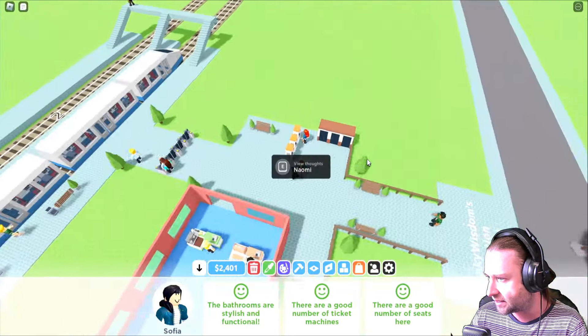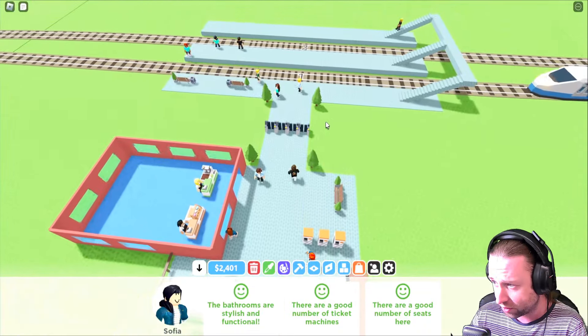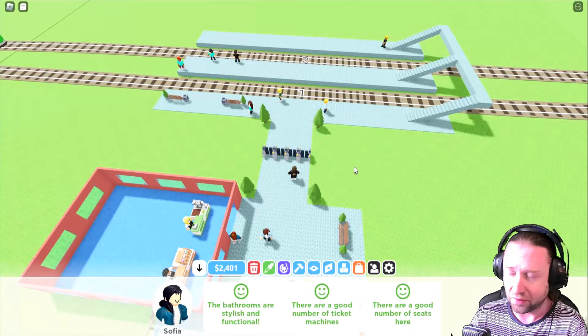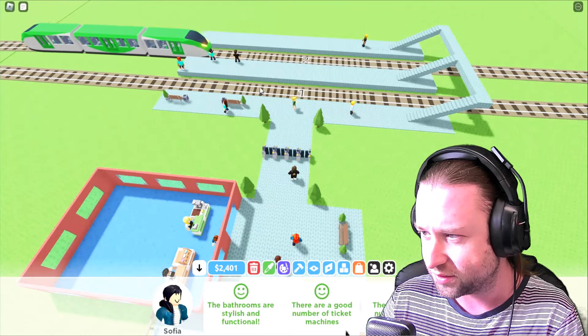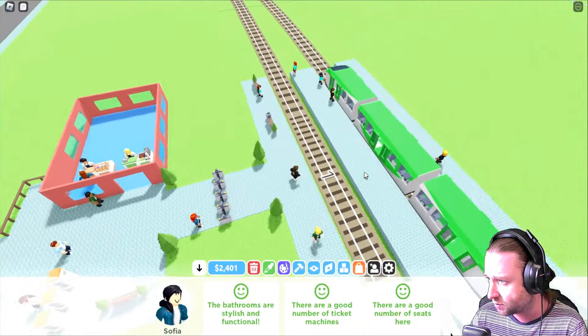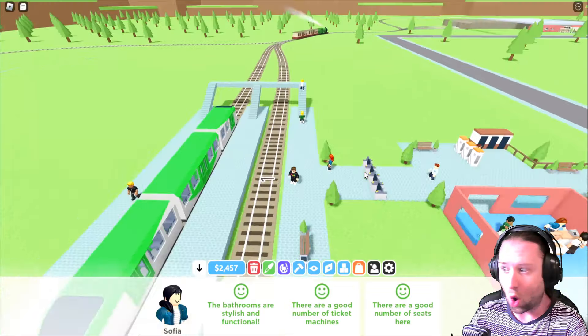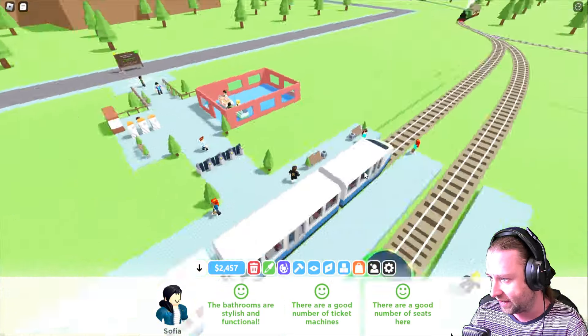Earn more stars by solving guests' needs and growing your station — you earn more cash when happy guests leave on trains. Good luck! The tutorial is complete. We've got a basic shop, a coffee shop, a bakery, tickets, toilets, security barriers, trees, benches, and obviously there's a whole lot more we can do.